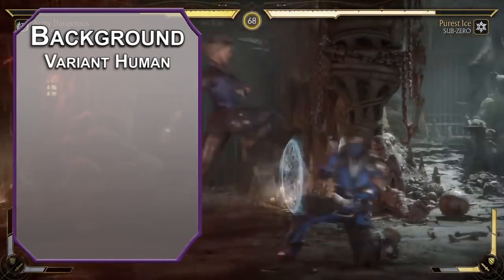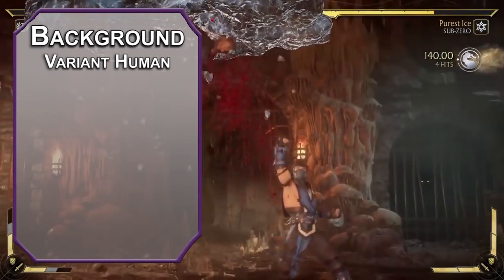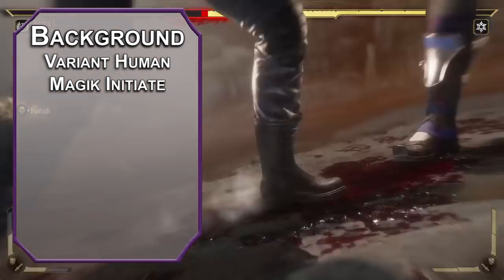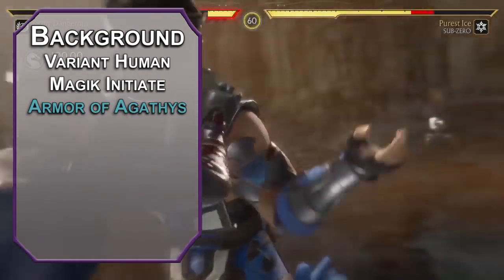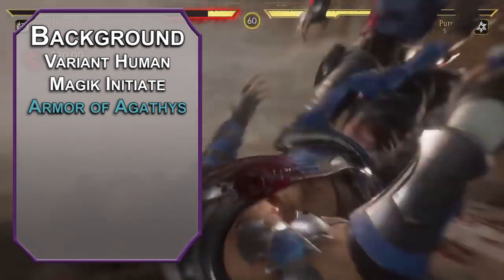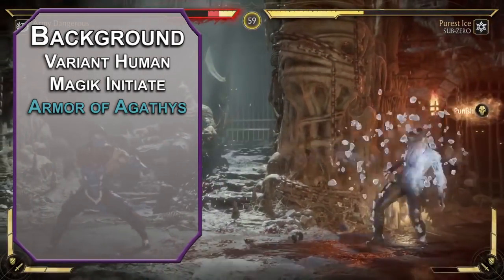Sub-Zero is a human, even after everything that's happened. We need to go for a Variant Human to make sure that we can get every spell I want. The Magic Initiate feat lets you take a couple of cantrips and a spell from the warlock list without the inconvenience of selling your soul. Armor of Agathis is for warlocks and tieflings only — you can cast it once per day, covering you in a frosty shell that gives you five temporary hit points, and it forces creatures that hit you with a melee attack to take five cold damage.